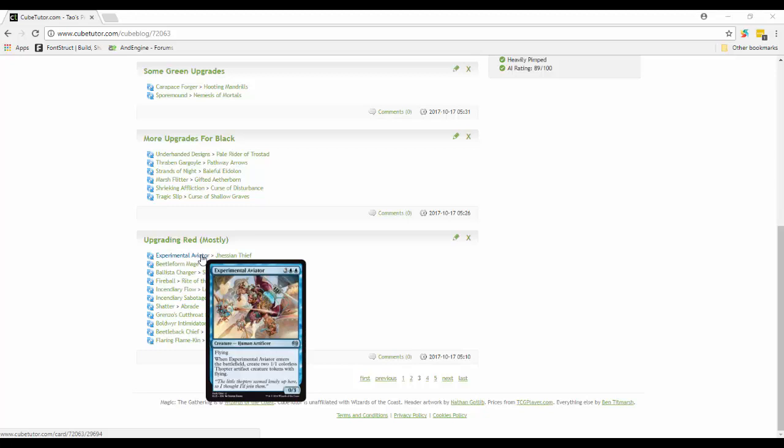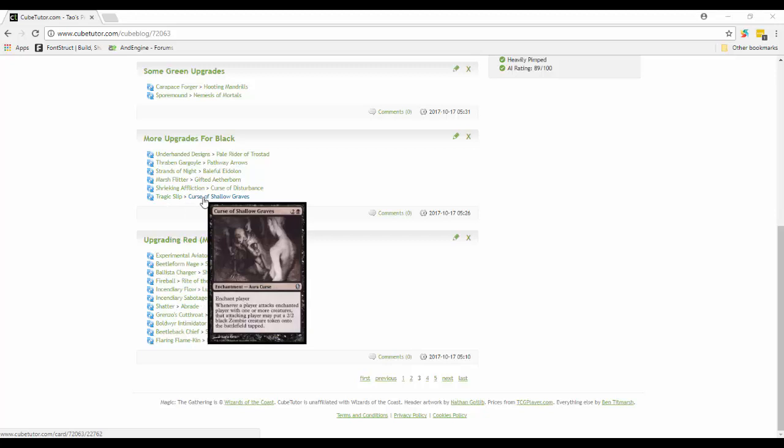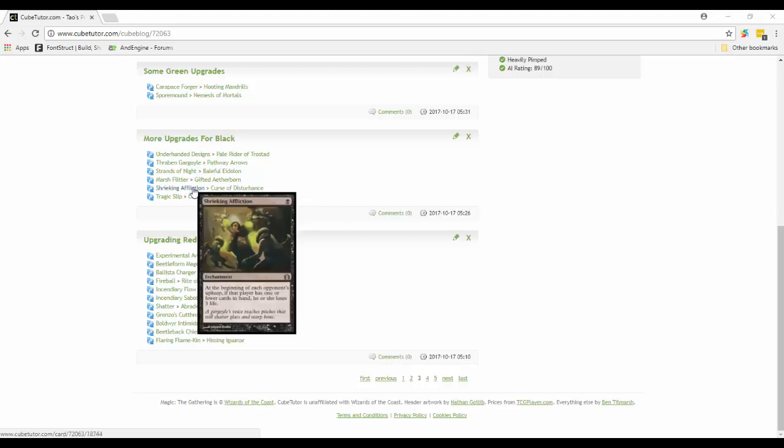Tragic Slip is out - Curse of Shallow Graves is better. Curses are just so good. Whenever someone attacks the enchanted player, they get a 2/2 black zombie token. The opponent that attacks that player gets one too. It's another way of encouraging other players to attack each other.